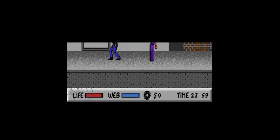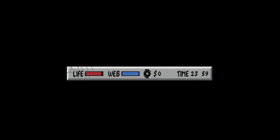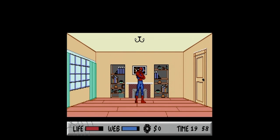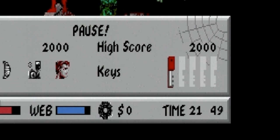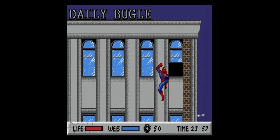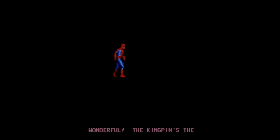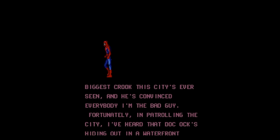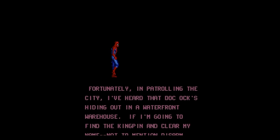This is a timed action platformer. You're given a HUD that displays the time remaining before the bomb goes off, along with your health and remaining web. If you pause the game, you can equip the web shield, your camera, or head back to your apartment, where you can rest up by trading valuable time to regain health. Also displayed is how many keys you have. You start off on a very short stage, head through the window into your apartment, and you're treated with more story — Spider-Man, now realizing the whole city is against him, has no choice but to clear his name. Camera in hand, you set off to find Doc Ock.